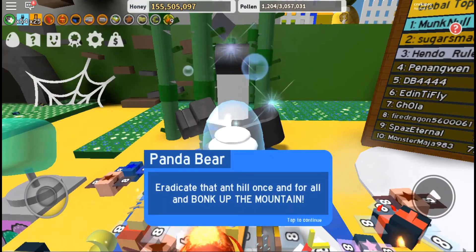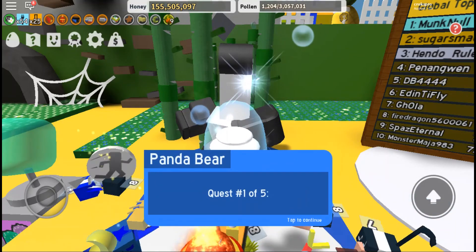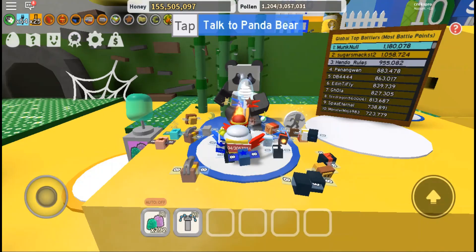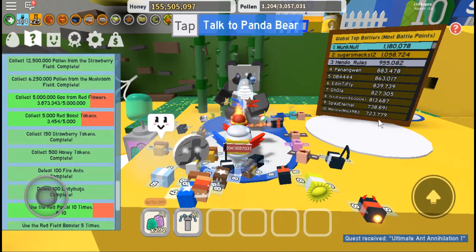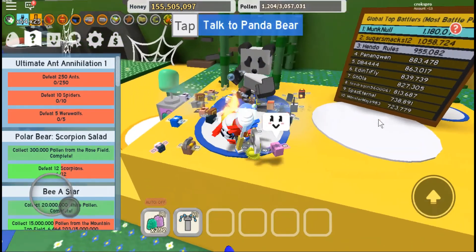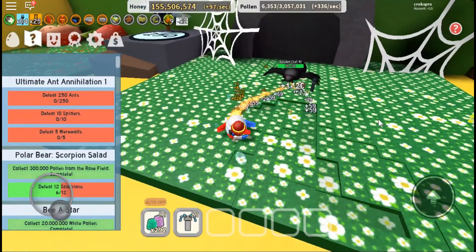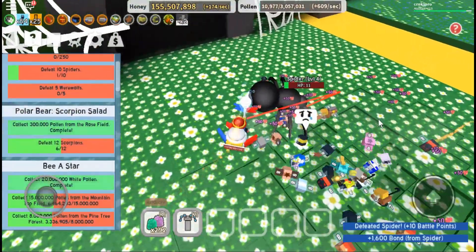It's gotta be a very hard quest, you can tell. We've got 5 quests. 250 ants, 10 spiders, 5 werewolves. Not as hard as I thought. I think ants just come under those normal ants. Let's go ahead and get up with a spider, then let's go get up werewolf.